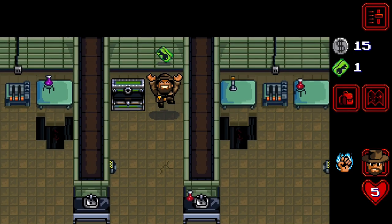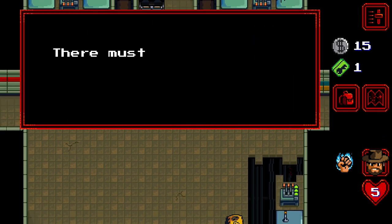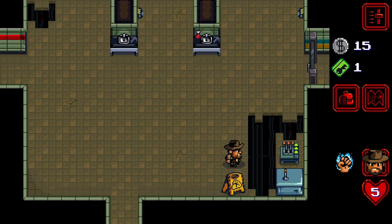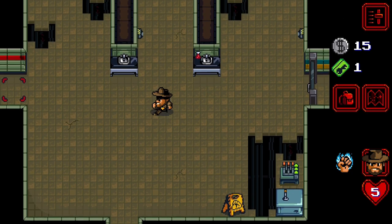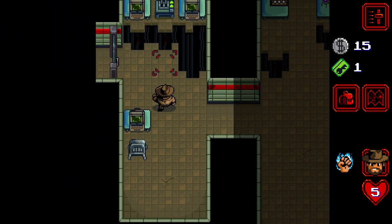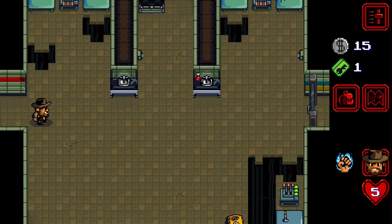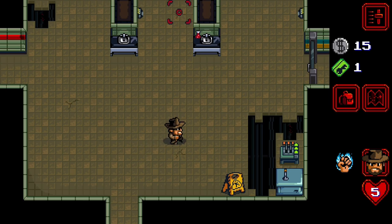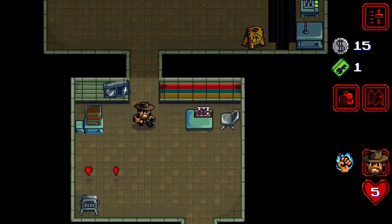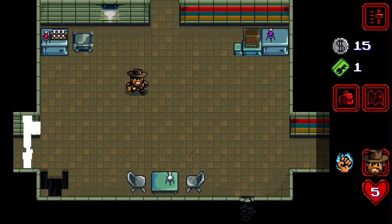I got a key card - I'm guessing it's going here. There's a switch - can I punch it? No. Then let's go here. I don't know how we're supposed to get that, so I'll just go back. There's a door.